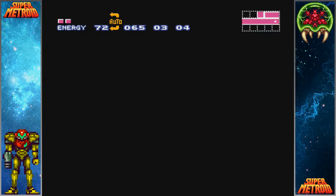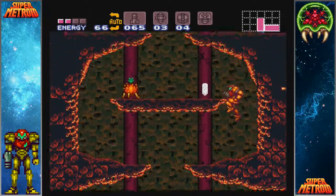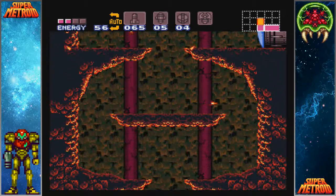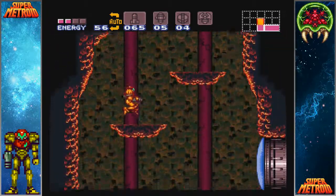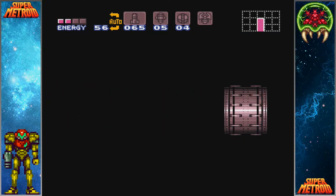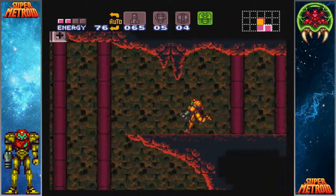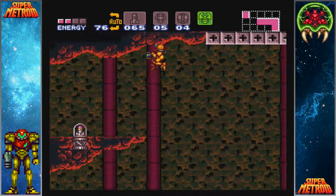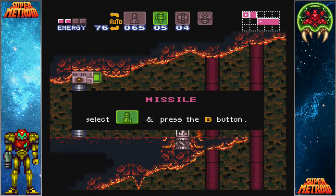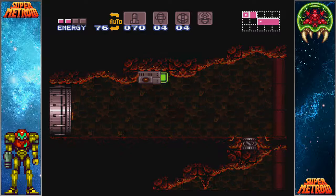I mis-timed that shinespark just a little - actually, that wasn't bad. Those two blocks right there are actually speed booster blocks. You can destroy them by going through them with either the speed booster or shinesparks. That was a fun little trick - I just used some of my momentum and was able to only have to use the grapple beam once.